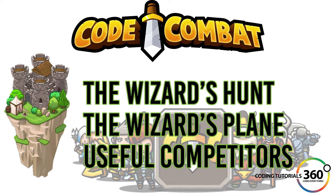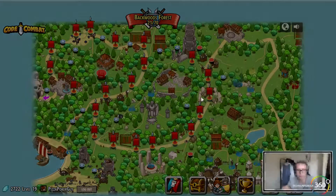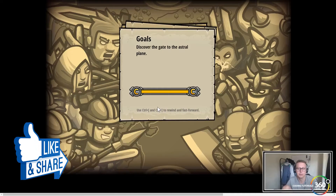Alright guys, we struggled the last few times. Let's go back into the Wizard's Hunt — I see more arithmetic. I'm not happy about this, but let's see what we can do. It's so hot in my place right now. Discover the gate to the astral plane.